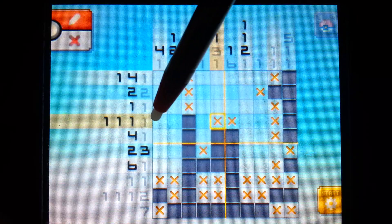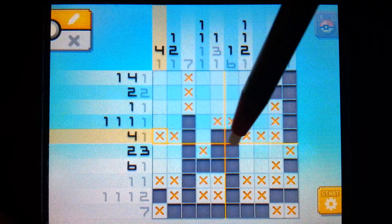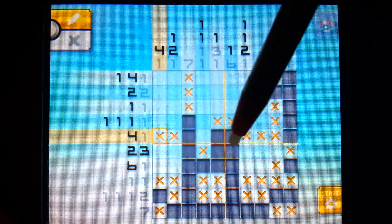We see the number four is in this area. The four have to be connected - the one is already taken care of. We can X out everything except for the middle pixel, which we are going to connect to complete that row. So again, we see a single pixel here.